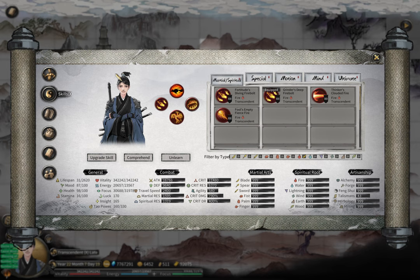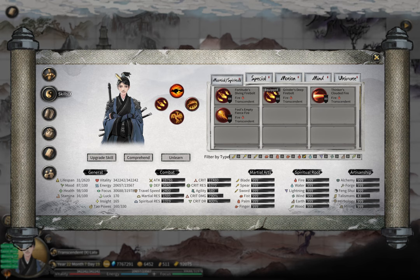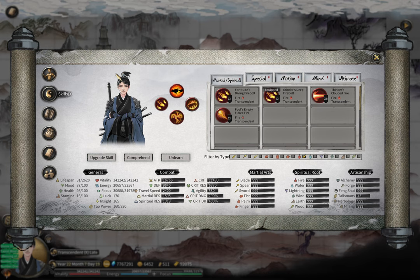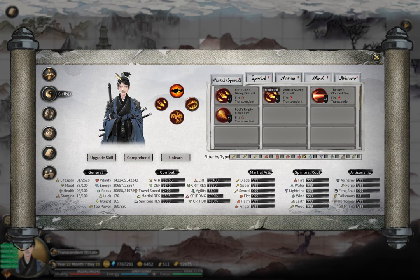Hello fellow cultivators, this is a tutorial video for fire builds in the game Tale of Immortal. This is the third tutorial video in this series — I've made one video about lightning and one about finger, and you can find links to those tutorial videos in the description.